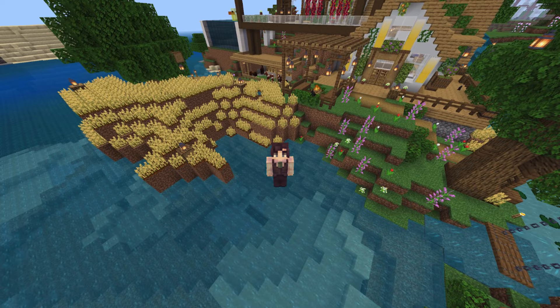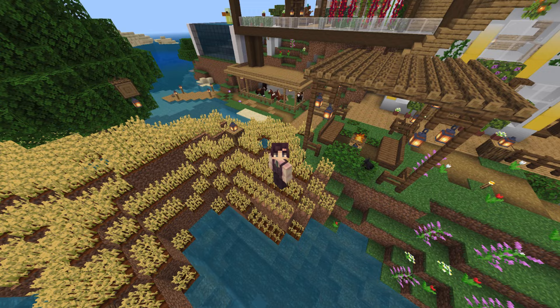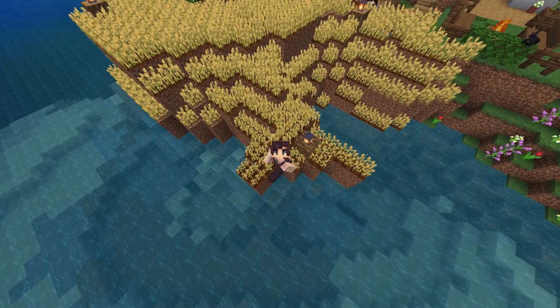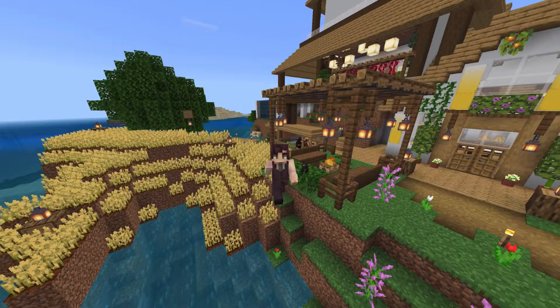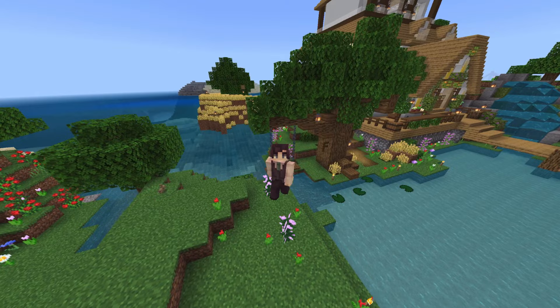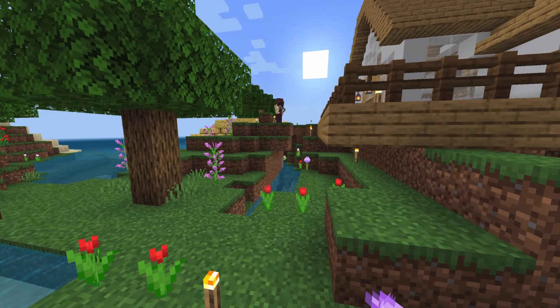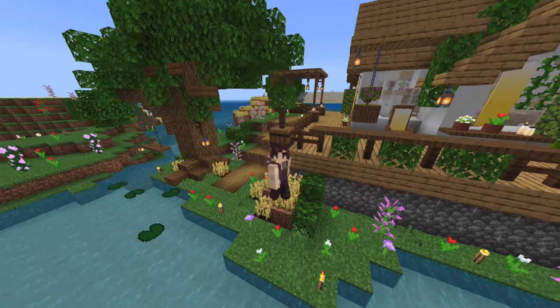Right outside our initially pretty small little base, we have our garden, which I think is one of my favorite parts of our whole base. It's pretty nostalgic — it's where I discovered my love for gardening and learning Latin at the same time. I love the way this wheat looks on the hill, and I love our little pergola that we made with the campfires, and of course our happy little custom tree here. One thing you may remember is that this path right here used to be a crack in the ground that looked pretty ugly, and we weren't sure at first what to do with it.